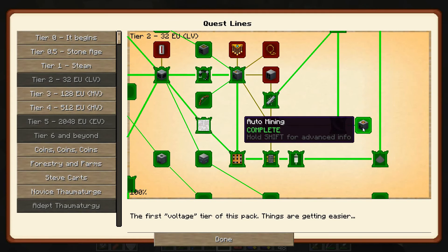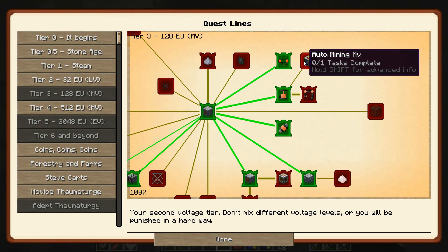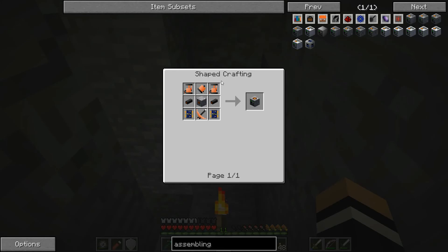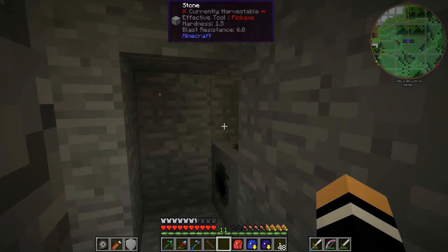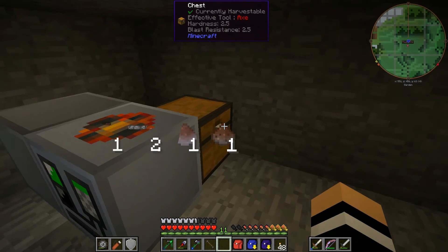One of the things in the quests we've done is back in tier two — there's the auto mining quest for tier two. Tier three actually had it already open. There's auto mining MV, so we'll need to be able to make one of those at some point. It's a bit of an ask at the moment — I haven't got the aluminium — but we will get to that, maybe this episode.